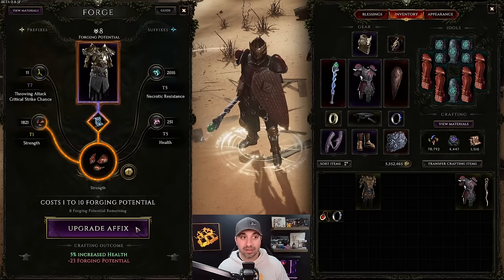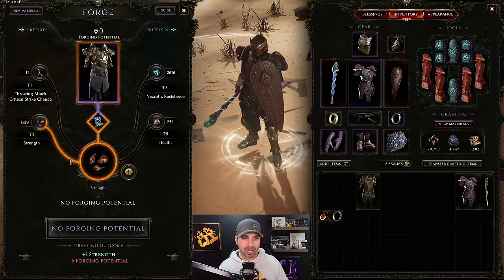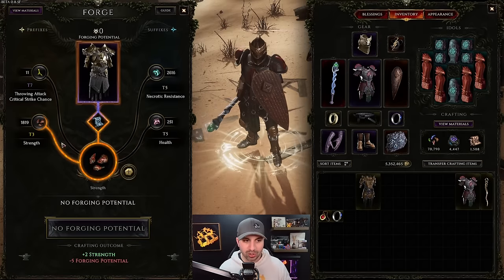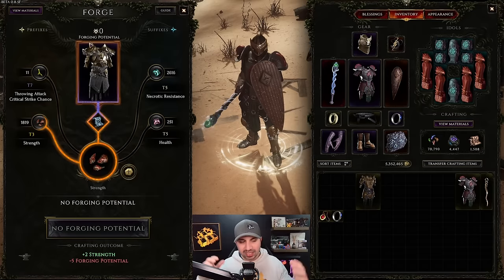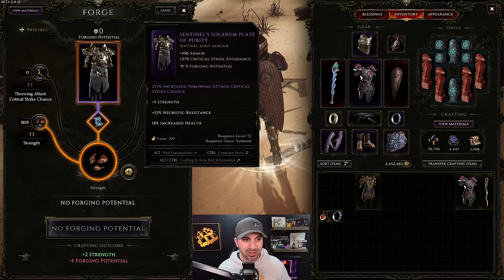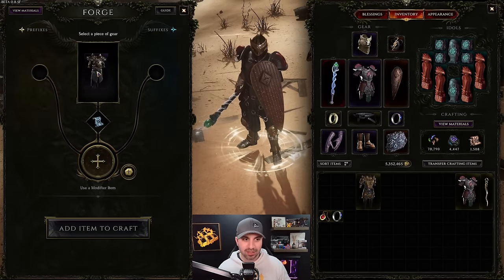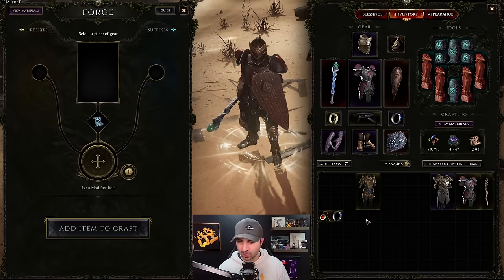We're keeping strength on this item. First click - used three. Second click - gone. Item is bricked. Once forging potential hits zero you can no longer modify it - no rune, no glyph, no nothing can add forging potential back. It's at zero forever. But counting it up: 5, 5, 3, and 7 - this is technically another tier-20 item that we just crafted.